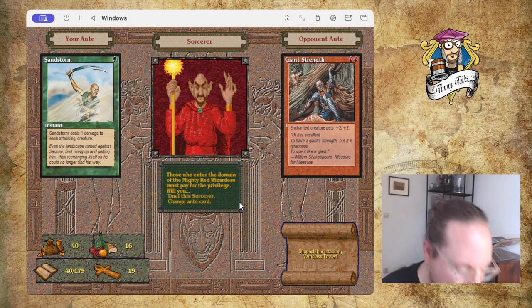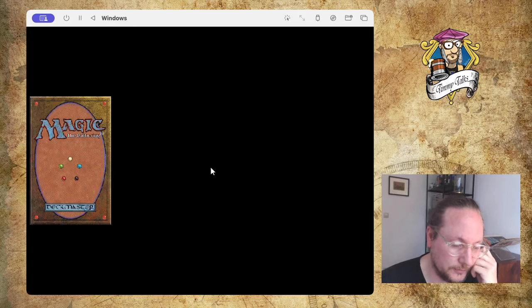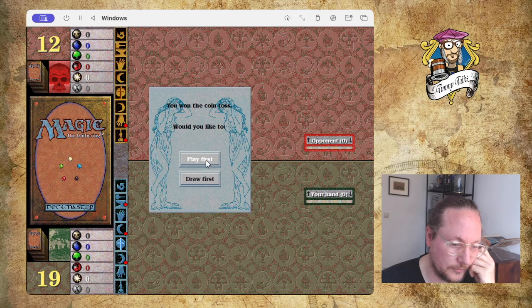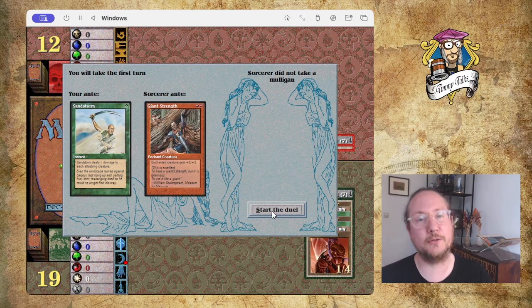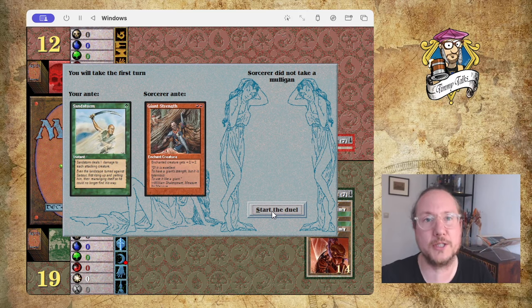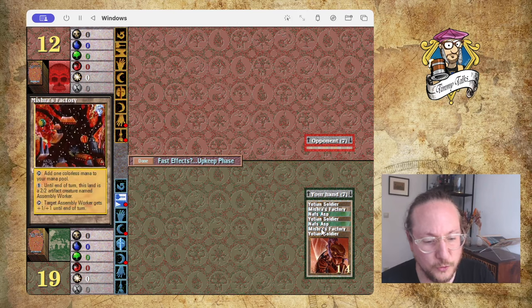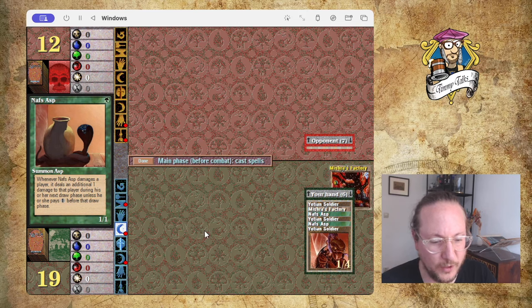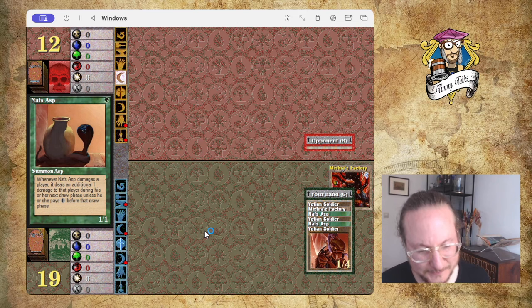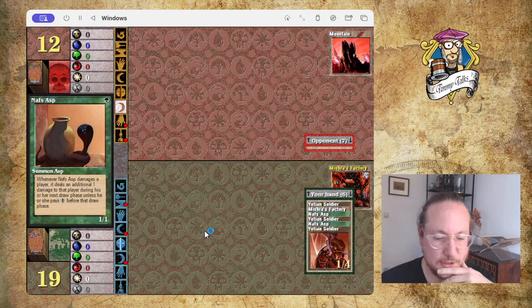Again I have to duel a Sorcerer — oh man! I'm a little worried because I'm losing time. After this duel I probably have to go save that city under siege, which will transport me all the way to the other side of Shandalar. Llanowar Soldier in hand, two Factories but no green mana — I do have the Asps. If I just had one Force this would be a really good hand. This could be a tough match.